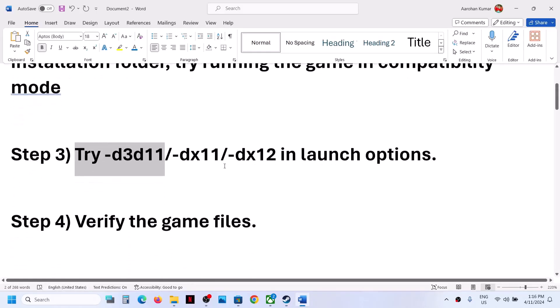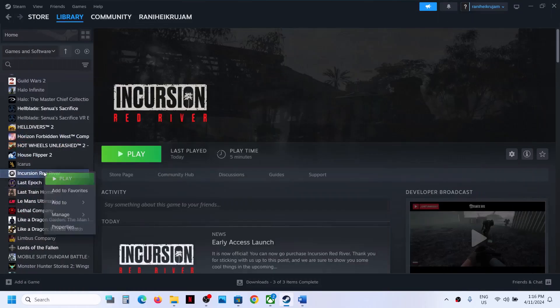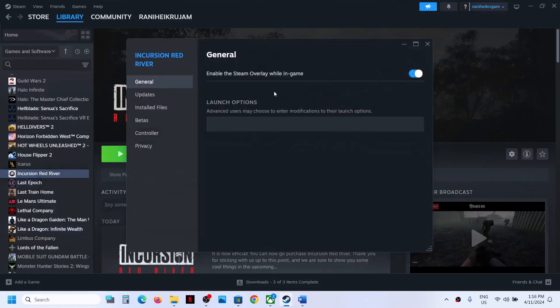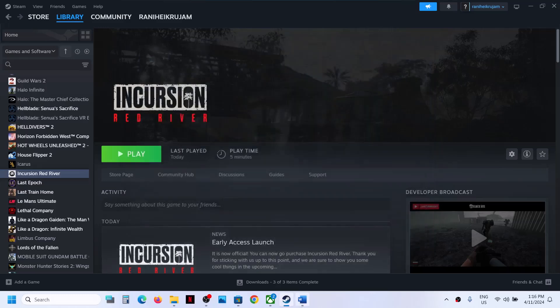The next step is to verify the game files. Right-click on the game, select Properties, go to the Installed Files tab, and click Verify Integrity of Game Files. Once the verification is complete, launch the game.